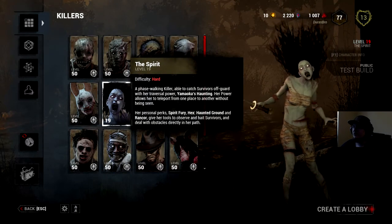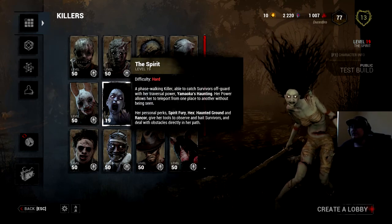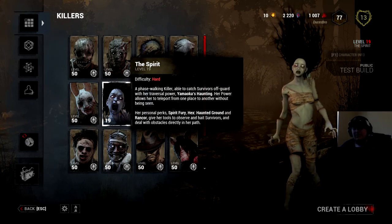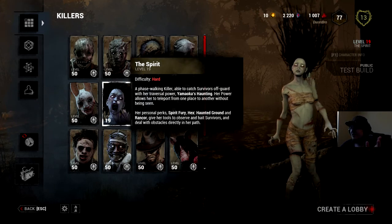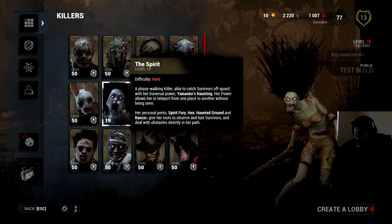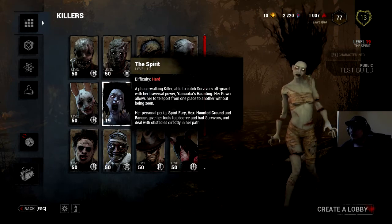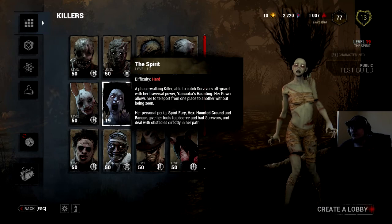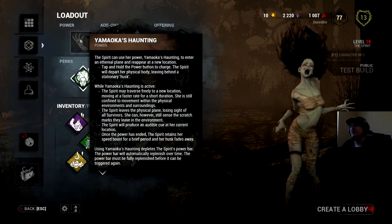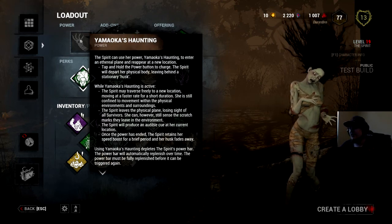This is the new killer — she is called The Spirit, and she is really freaking creepy looking. I leveled her up a little bit to get some of her perks. She is a phase-walking killer able to catch survivors off guard with her traversal power. Her name is Yamaoka — I'm probably butchering it. Her power allows her to teleport from one place to another without being seen.